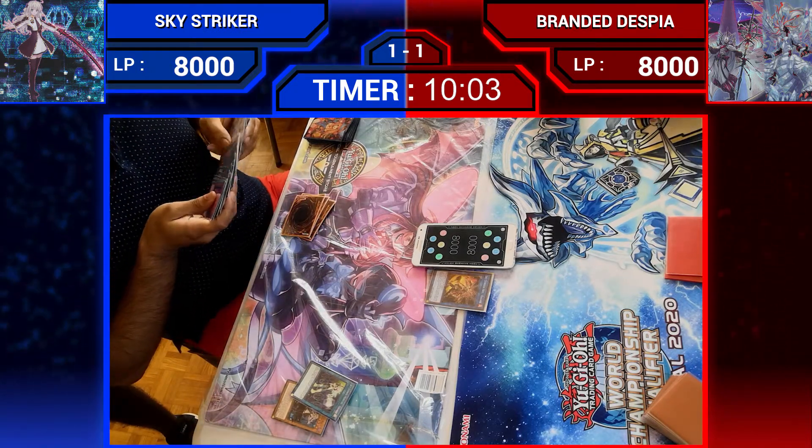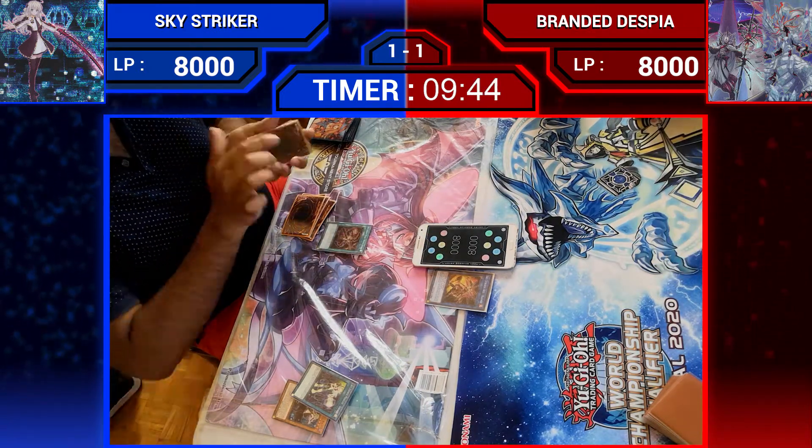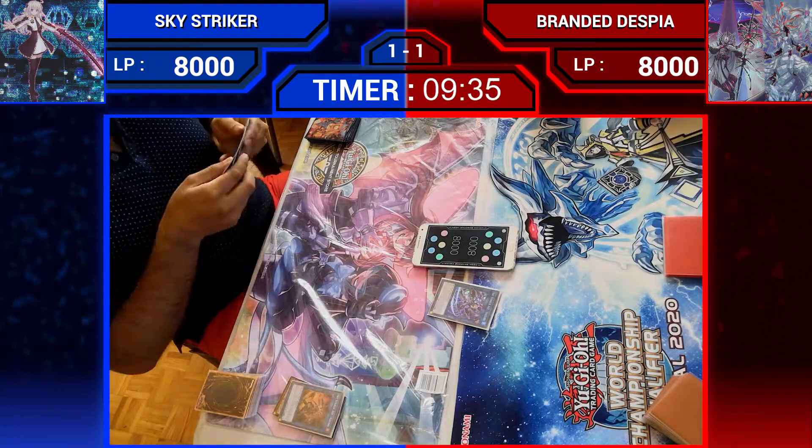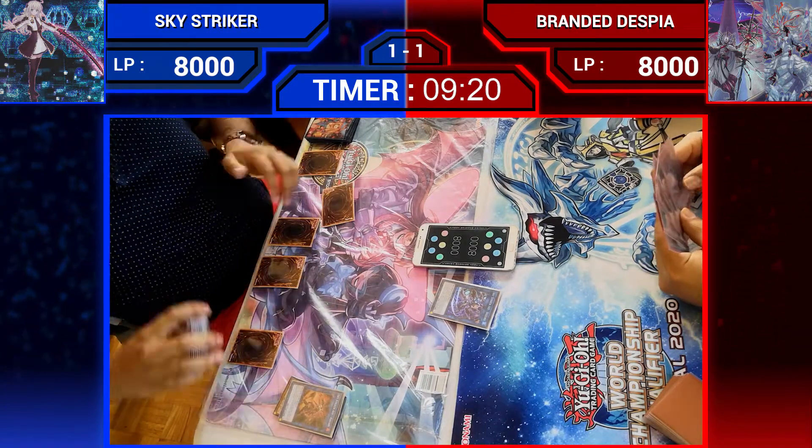For Game 3, he has Engage after going for Kagari — before going into Kagari, then once more Engage to go into Widanka. He has Shizuku, setting 4 cards, and end phase adding the Horner Drones.